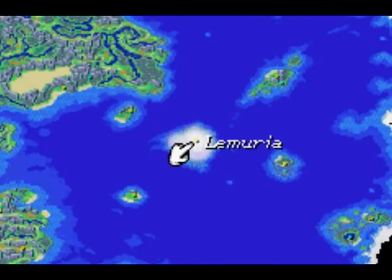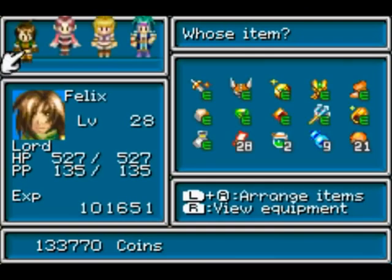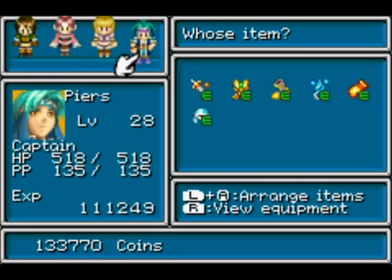If you go back through the Sea of Time, there's rocks that you need Grind in order to get past. It's not that difficult to get out. I really just needed to go to the shop and get rid of some things. And while I was there, I got some new equipment for Piers and Sheba. He's got a silver helm and war gloves now, so he's a lot more powerful than normal.